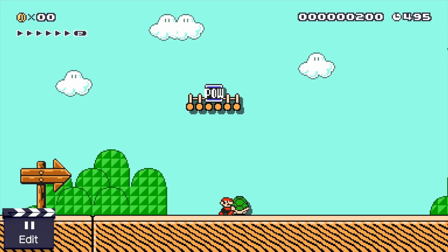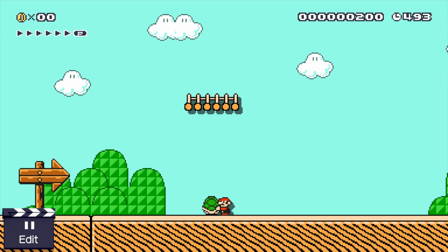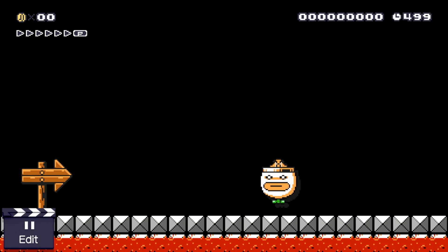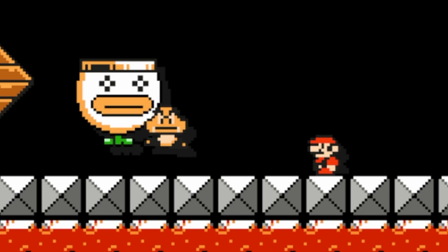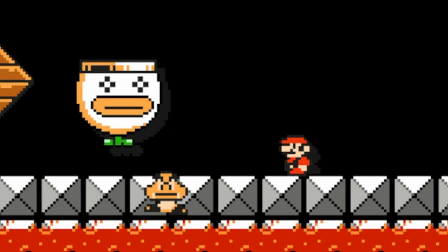We also have the ability to throw items up in all game styles now thanks to this awesome mod. Here's a Goomba in a clown car. If we jump on him, he just magically floats down. He's changed the typical animation to make him just sink.